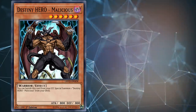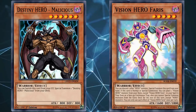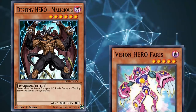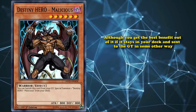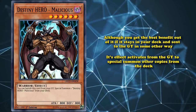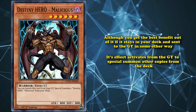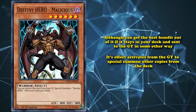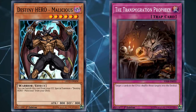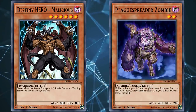They also play cards like Vision HERO Faris, which requires you to send a hero monster from your hand to the Graveyard in order to special summon it. So Malicious is definitely a viable option for Faris to send to the Graveyard, although you get the best benefit out of it if it stays in your deck and is sent to the Graveyard in some other way, because its effect activates from the Graveyard to special summon other copies from the deck. So if you draw both copies of Destiny HERO Malicious in your opening hand, it's kind of a dead card unless you have a way to return at least one of the copies back into the deck, which used to be accomplished with cards like Plaguespreader Zombie during the Synchro Era.